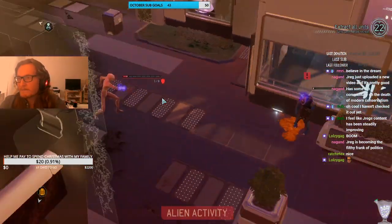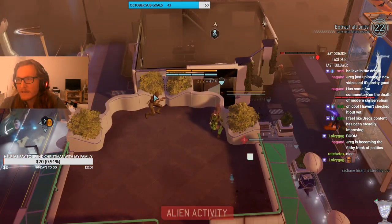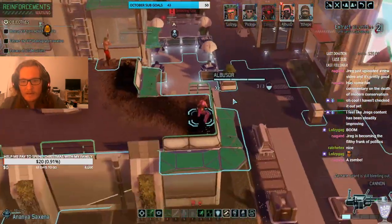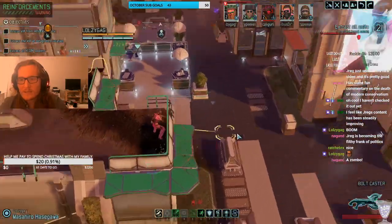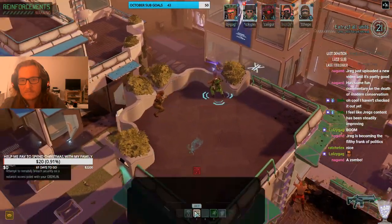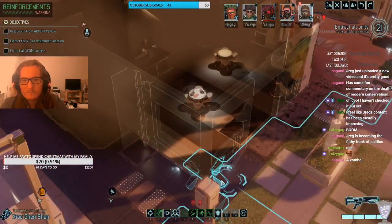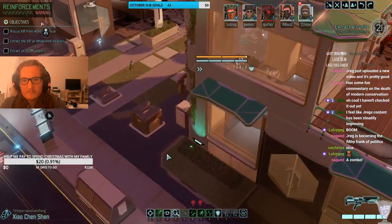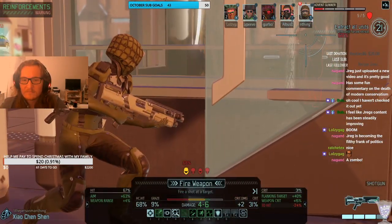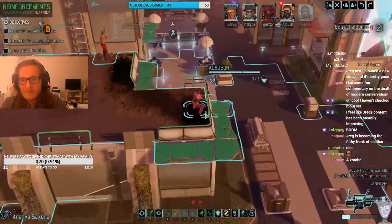Who threw that grenade? Medkit — Cali Girl had the medkit. So, what are we going to do here? Now you've put yourself in flank, friend, so I'm probably just going to gun you down now. There we go — that was what we needed. Zombie isn't a problem because the sectoid has put themselves in a pretty easy flank position right now.